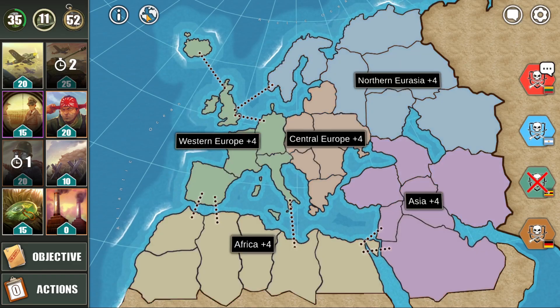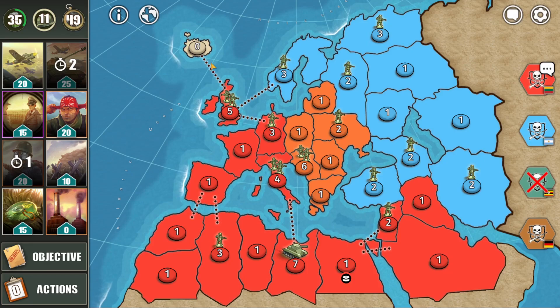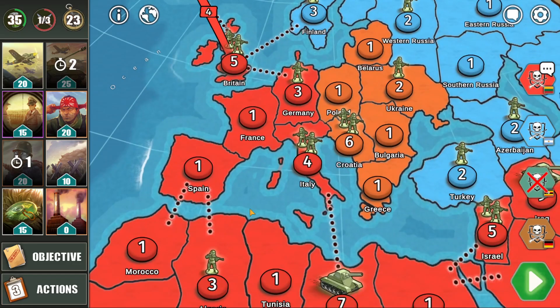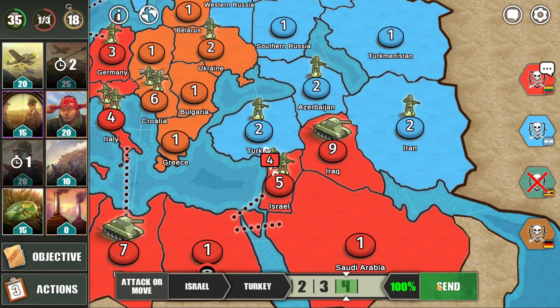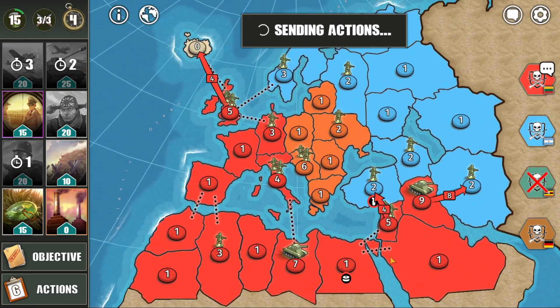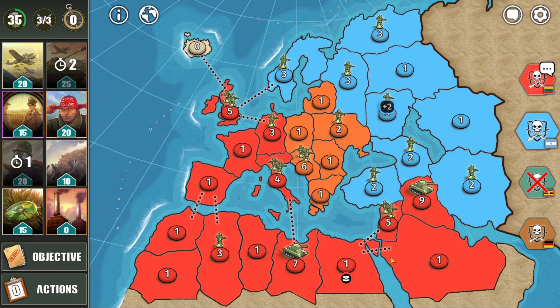I basically only need to take over Iceland and one more territory in Asia, and I think I win the game. Since it's my turn, I think I win the game immediately. Let's send my troops like that. Let's take over Iceland over here, let's attack Turkey like that, and let's actually use the airstrike attack because the blue player might add a lot of troops. Let's attack Iran as well — and that's it. Let's see if we immediately win the game by completing our objective.